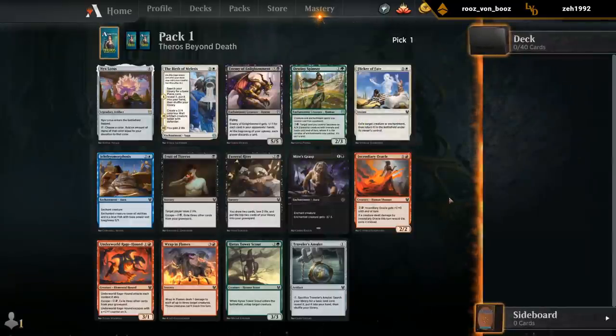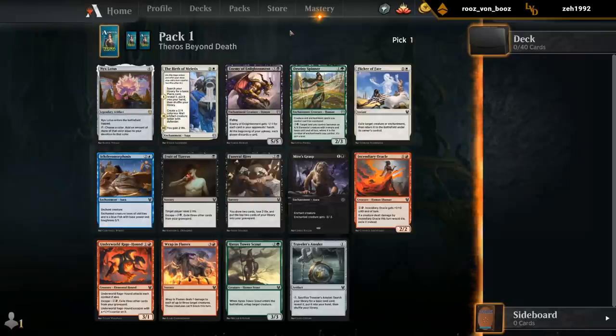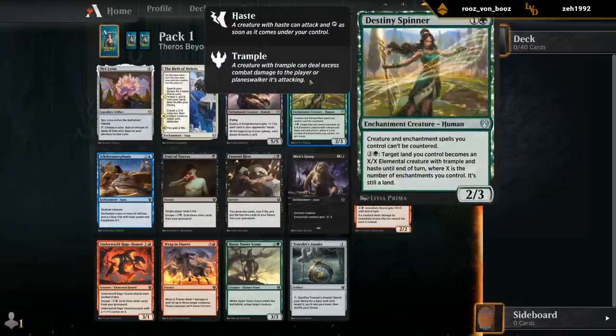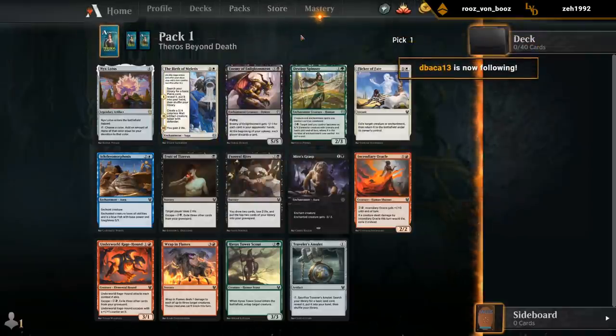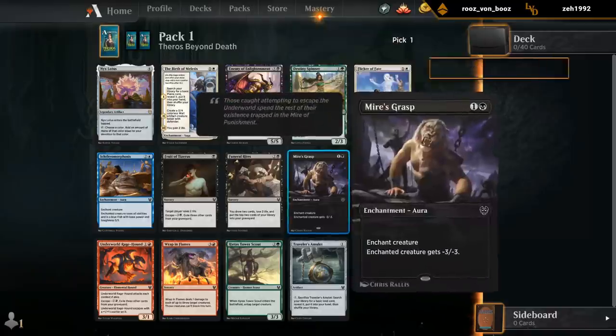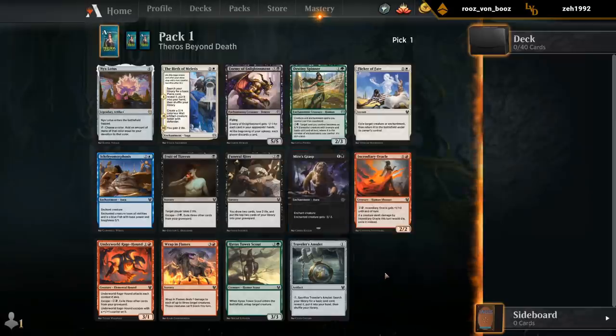Pack one pick one — rare of course, not a good one. I've got some reasonable uncommons. Destiny Spinner is definitely the standout one, given that it doesn't always fit into the more aggressive white strategies. And then at common, the Mire's Grasp stands out. So it's basically Spinner vs Mire's Grasp — probably still the Mire's Grasp here.